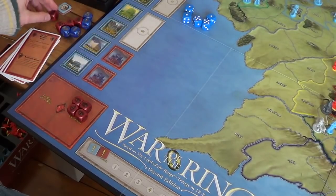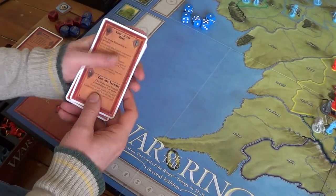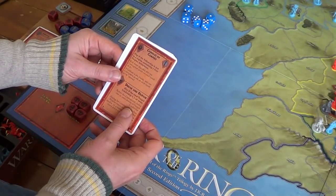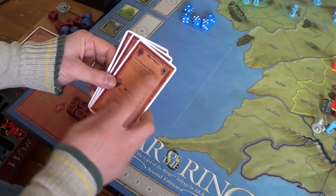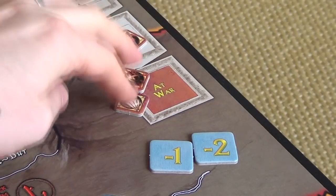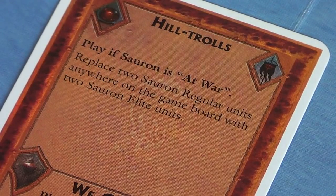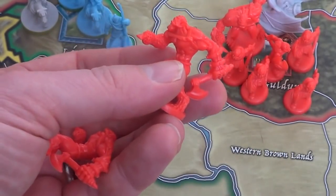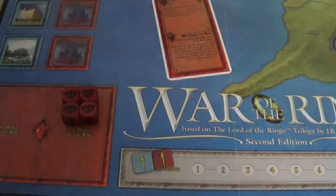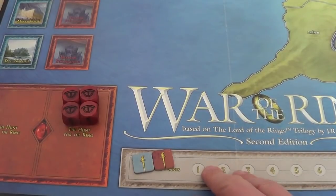The Shadow player has one die left — an event die. We've got four cards but some have conditions we can't meet: one requires all Shadow nations at war, 'Lure of the Ring' requires the fellowship to be revealed, and 'Candles and Corpses' requires the fellowship not to be in a free people settlement — which it is. That leaves Hill Trolls: play if Sauron is at war — and Sauron is at war. Hill Trolls says replace two Sauron regular units anywhere on the board with two Sauron elite units. I'm going to replace these two Minas Morgul regulars with two elites. That's the end of turn two — discard this card. The next step is to check for military victory, which there isn't, so we'll proceed straight into turn three.